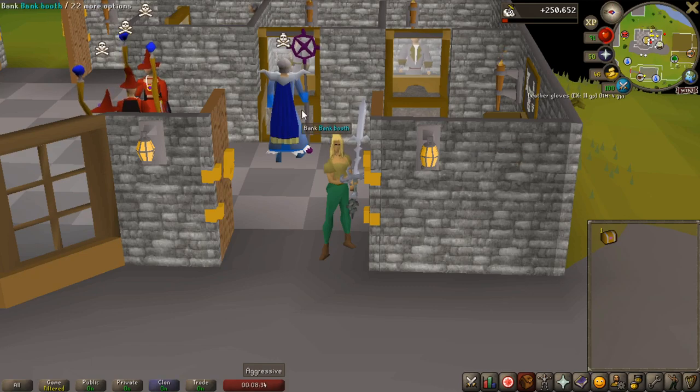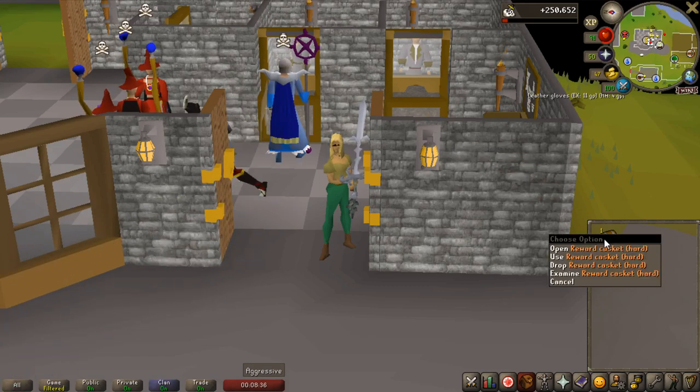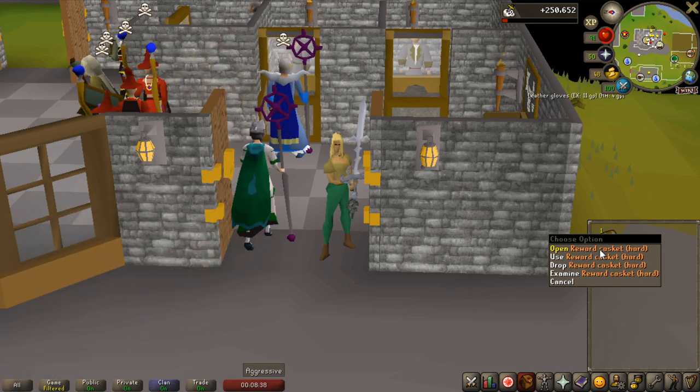Welcome to episode number two of Zero to Hero. In this one we will take on a greater demon task to kill some Krill boss, but first off, let's open a hard casket.